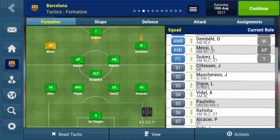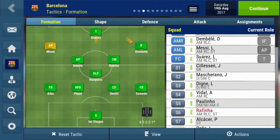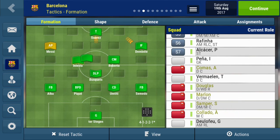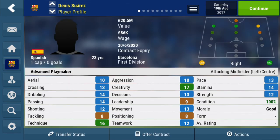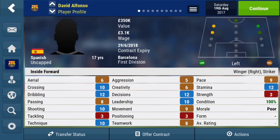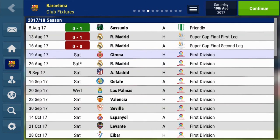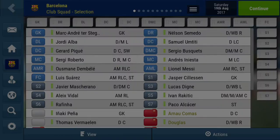Messi's advanced playmaker. Dembele's inside forward. We're going to put Roberto here and Rakitic. Actually, we'll put Rakitic for Paulinho. Suarez. Alright guys, so let's do this. Who are we versing first of all? We're versing Girona - that's today, on a Saturday. It's at home so hopefully we get a good result here guys. Let's head into it.